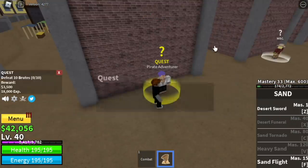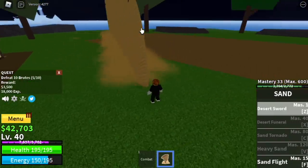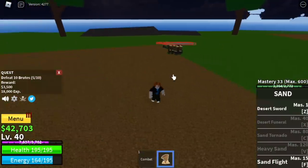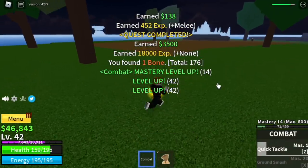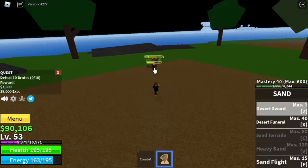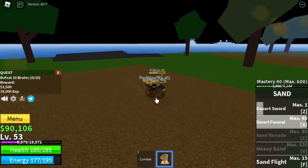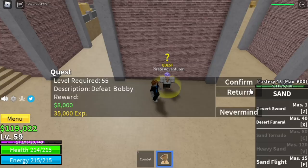At level 40, we're gonna start with the brutes — they're located here. Use your Z skill to lure them. You will lure four, then one more to make five. You need to defeat them twice for the quest. The goal here is to reach level 60. But at level 55, you can start defeating the mini boss on this island: Bobby. Logia effect is active — these enemies are not using Haki, so it's easy.